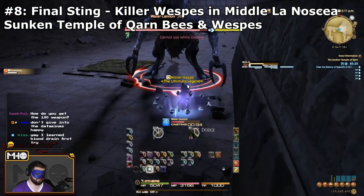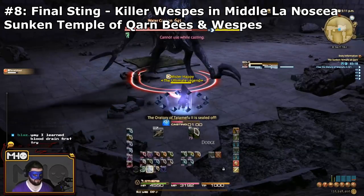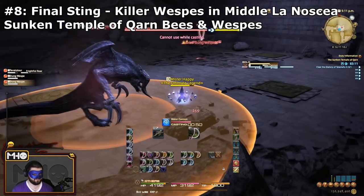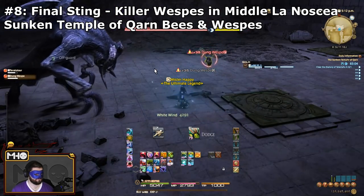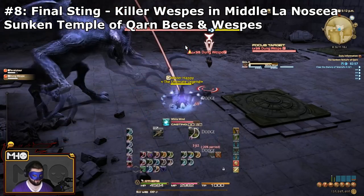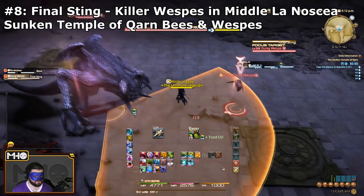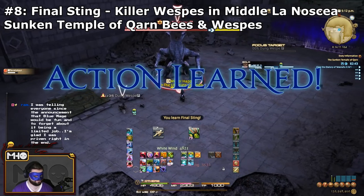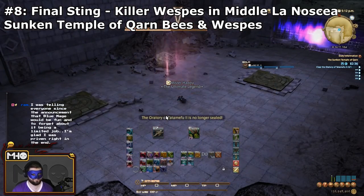Next up is Final Sting — this should be familiar to a lot of you. You can learn this in Middle La Noscea on the Killer Wasps, a new mob added to the overworld. I waited until I was a high enough level to solo the Sunken Temple of Qarn, a level 35 dungeon. There are Temple Bees in there that use Final Sting, and the first boss constantly spawns bees that use it too. When soloing on a level 50 Blue Mage unsynced, I could survive one Final Sting but not two simultaneously.